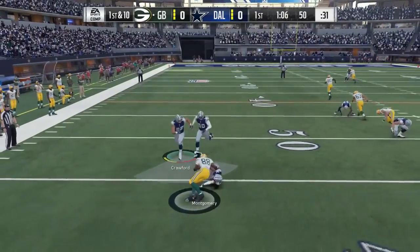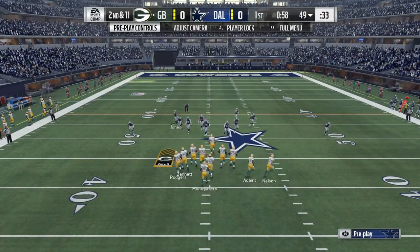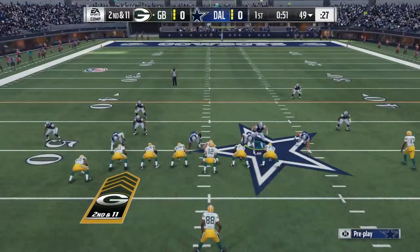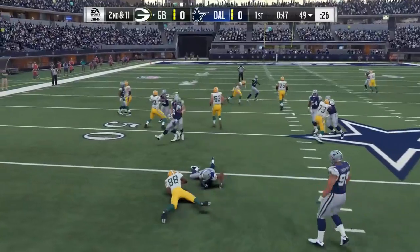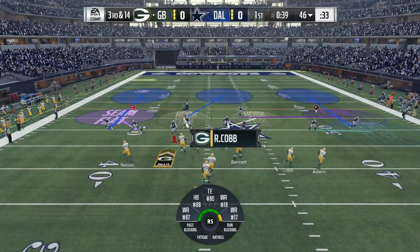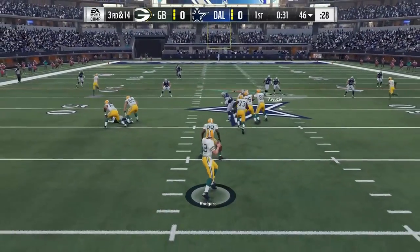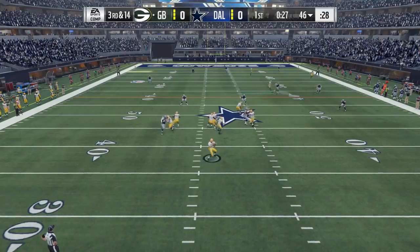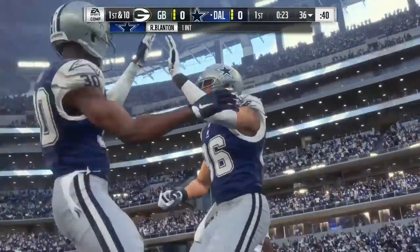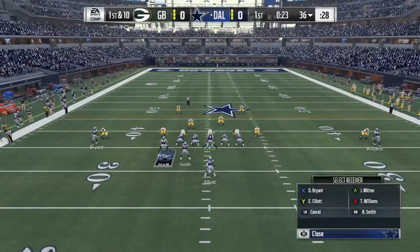The first carry for the Packers goes nowhere — losing yardage back near midfield at the 49. On the corner blitz, the defender ran into the ball carrier with nice technique, coming deep as the deepest offensive player so he can't get outside. Then a play fake to Montgomery, and Rodgers throws into heavy traffic — intercepted. Picked off by safety Robert Blanton. They crowded him and sent bodies at him, and this one wound up being intercepted.